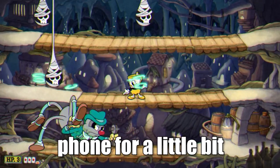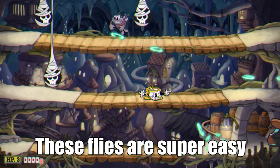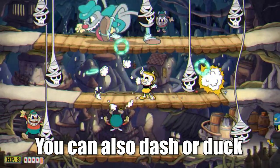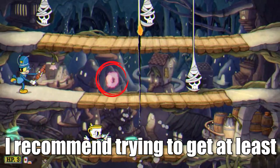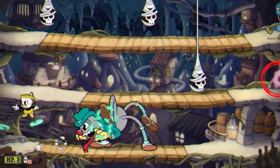Finally, the spider will talk on the phone for a little bit before summoning a bunch of flies. These flies are super easy and will go down in one shot. You can also dash or duck under them if you're in a pinch. These ant cobs will shoot little pink projectiles at you. I recommend trying to get at least two parries in this phase to make things easier for later phases, but it's up to you.